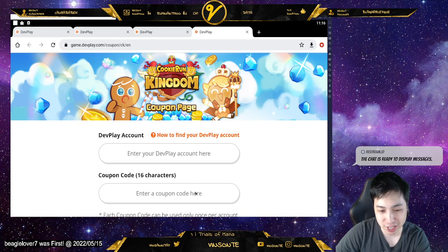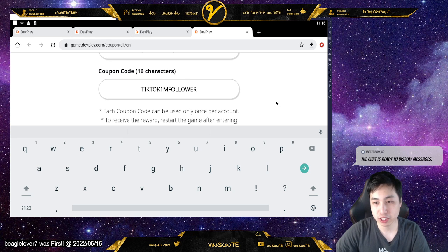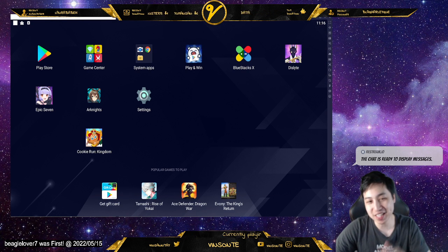You type in your email that you have tied to the account. And then the code is TikTok1MFOLLOWER. You redeem it there and then there you go — enjoy your 1K diamonds. Later days.